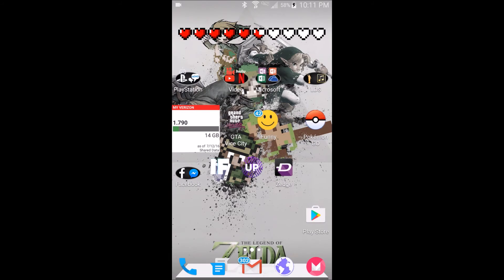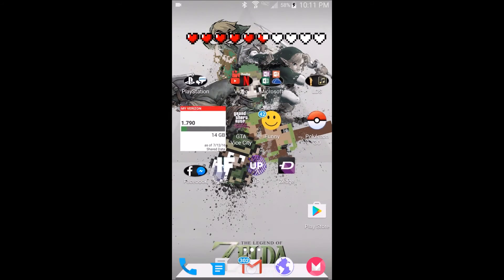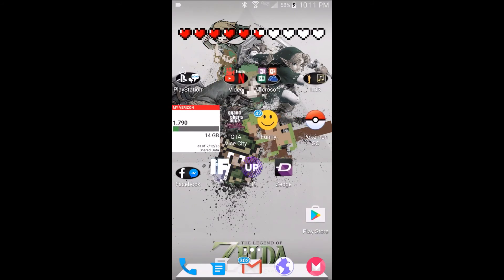There's a notification bubble on the iFunny app — it says 42 in it because there have been 42 posts. You can have a little dock down here and pages within the dock. There's also a notification bubble on the Gmail app which says 302.